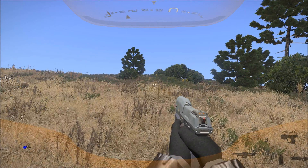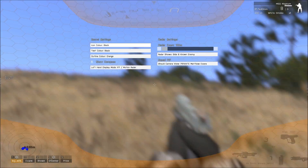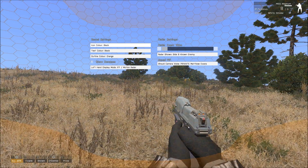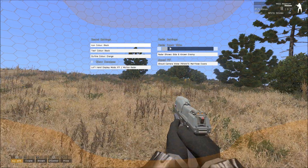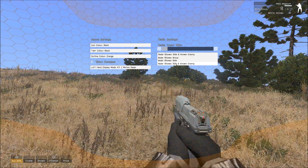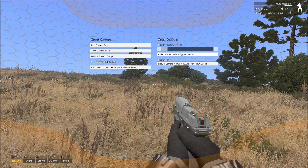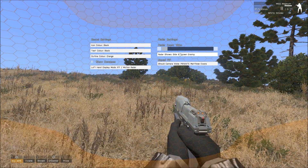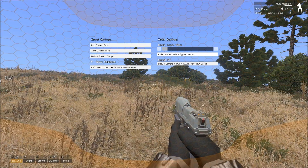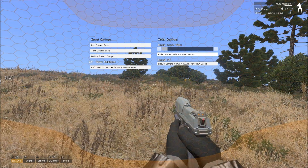You've also got the ability to change what's shown on the radar. If I open up the settings menu — again it's looking rough, no art done for it yet — you can change what it shows. Currently it's set to side and known enemy, which means the radar shows everyone on your side plus enemy known by your side. That's an important difference from showing all enemy — they have to have been seen by your teammates. We have ways of limiting this as well, which I'll show at the end of the video.